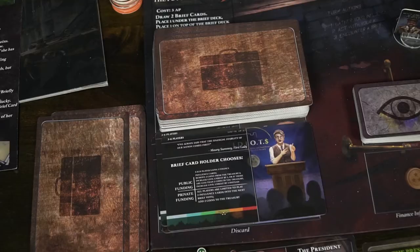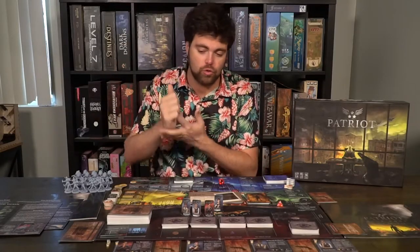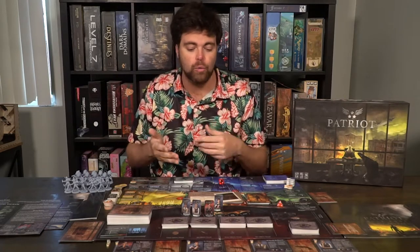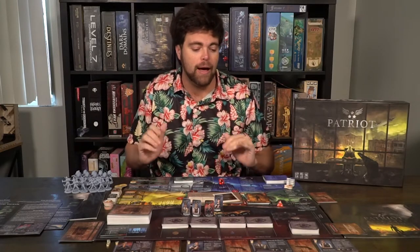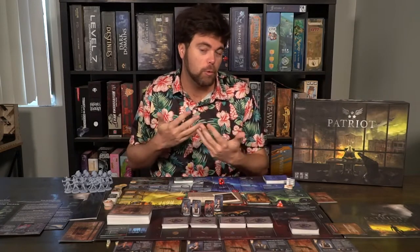Choosing when to deploy troops and how to deploy them and when to execute rioters is very important. Some spaces aren't going to be as needed at certain times. This game basically has a lot of choice, which is what I love — it's simple on the surface. Gain the cards, take all the actions you want, draw the brief and see what happens, then pass. The gameplay is pretty lengthy, but once you've played once or twice it speeds along quite impressively because people know what they want to do. Everything is laid out and you know where it all is.